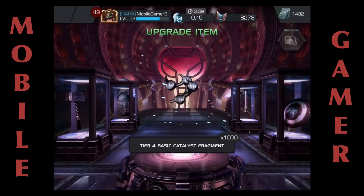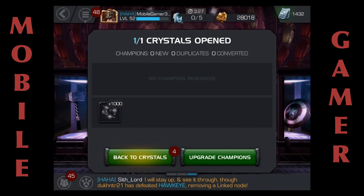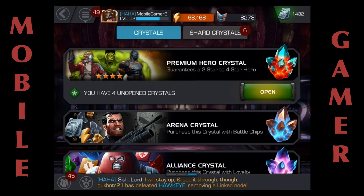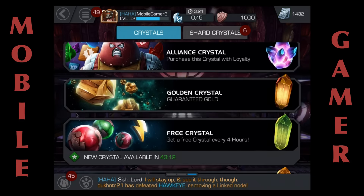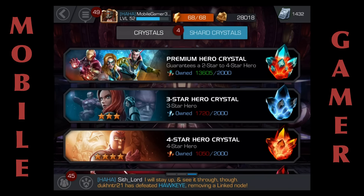Oh, so this is like the same thing as before but look at all those class-specific crystals — oh man, there are some goodies in here. If I got a cosmic catalyst I would just lose it. I'm probably going to get like battle chips or something. Oh my god, you've got to be kidding me — I get a tier four basic catalyst fragment?! You need 36,000 of those, so that is one thirty-sixth of a tier 4 basic catalyst. Boo.